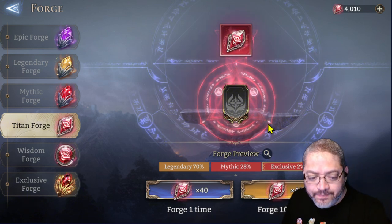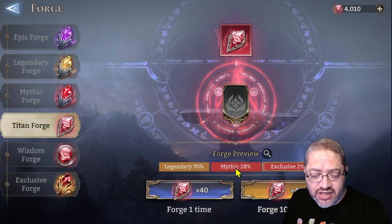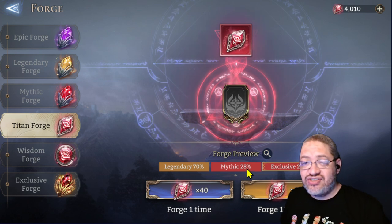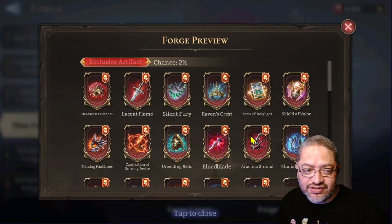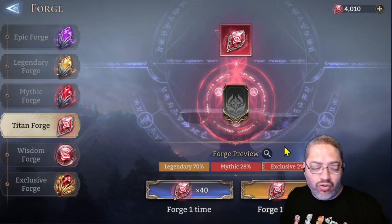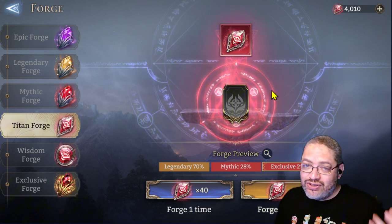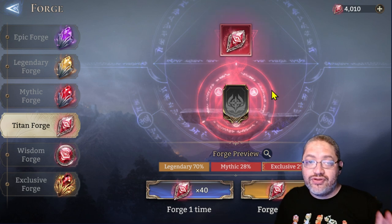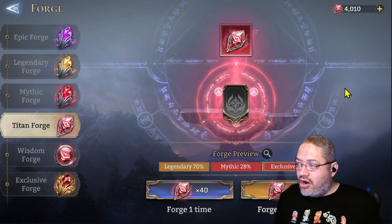As you can see, I have a 7 out of 10 chance to get a legendary, a 28% chance to get a mythic, and the ones we're really looking for are the exclusives — we have a 2% chance to score one of them. With 100 pulls you'd expect maybe two, so we're hoping for two.